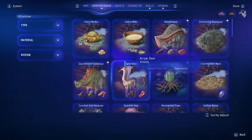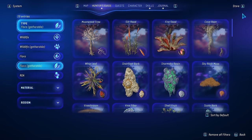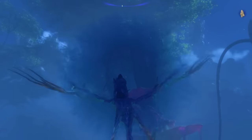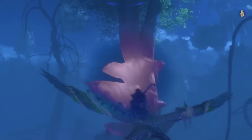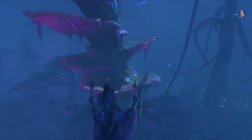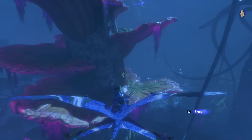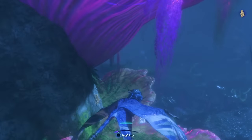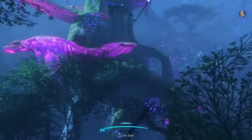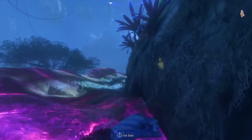You can pin items — you can only have three pinned at a time. Once you have an item pinned and use your senses, it's going to highlight a different color. We can see one of these trees right here that has this bark on it, and you can notice it's glowing a gold color — that is the item we have pinned. It's going to help you out along your journey through Pandora to know how to pin the items you're looking for.